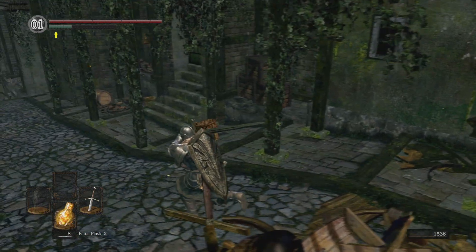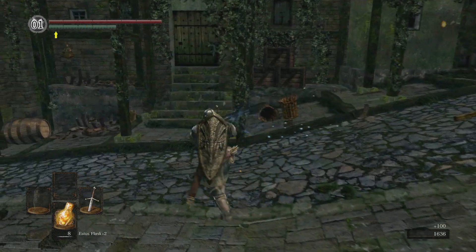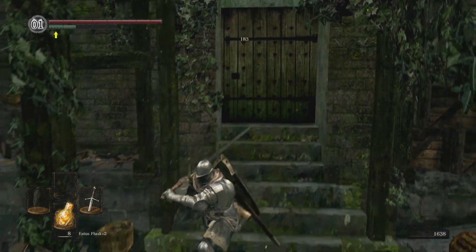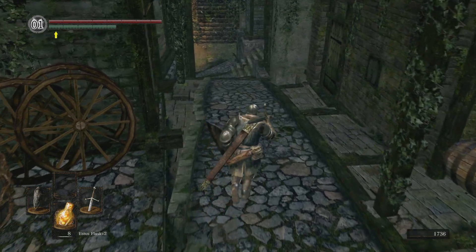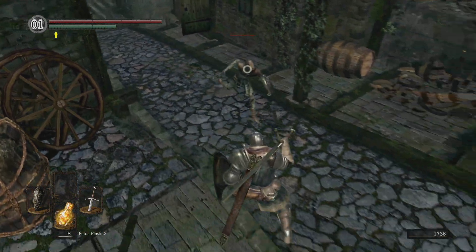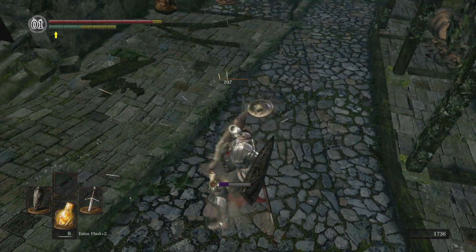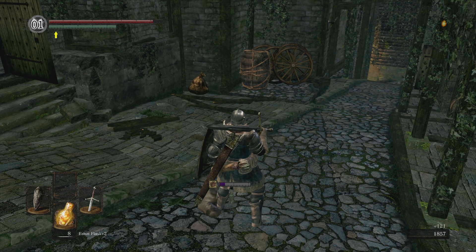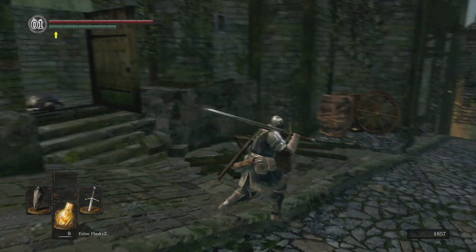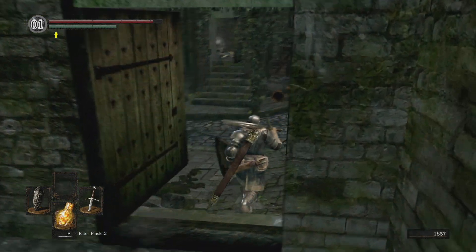You can swing through these doors — there are bad dudes in the doors, but you can swing through the door and kill them. Otherwise they come behind you and sneak attack. Now these guys are bandits — they will jump on you and slit your throat, literally. Pretty fast. Their bandit knife does bleed damage, so if you're a dex player and you want bleed to be part of your game, go ahead and use that.